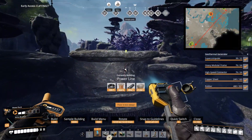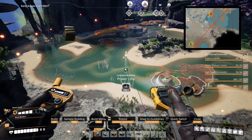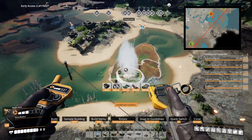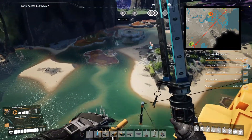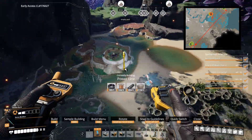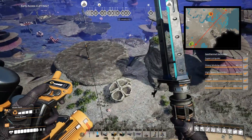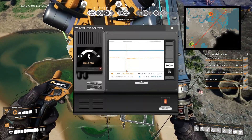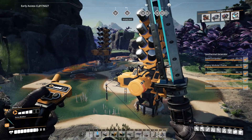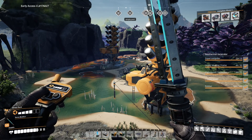Finally we have two more pure geysers left, both in the southern forest, again next to each other. And thus we have collected them all — eighteen geysers. I hope you have enjoyed this video and found it useful. Stay tuned for the next video in the series where I will actually start building the new megafactory. See you soon!